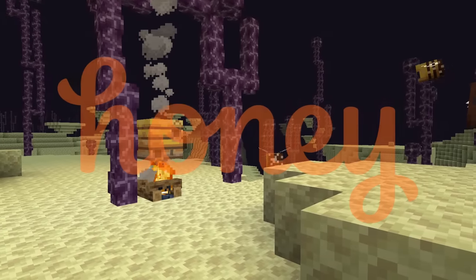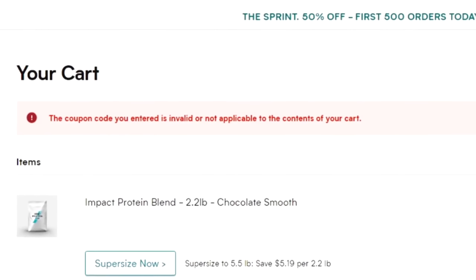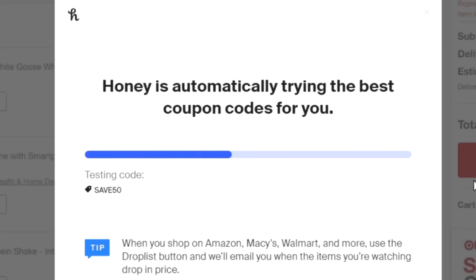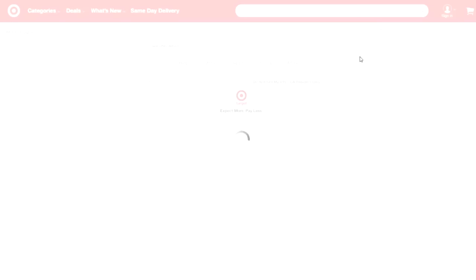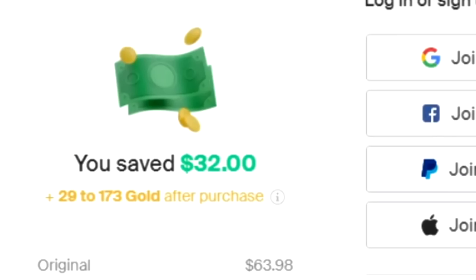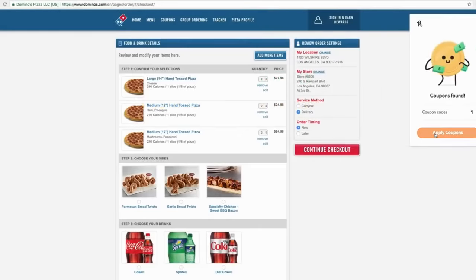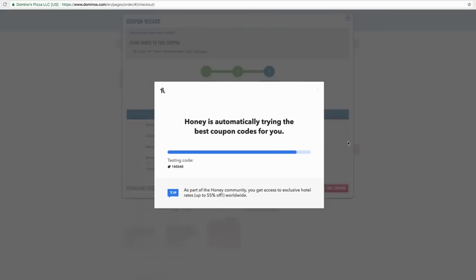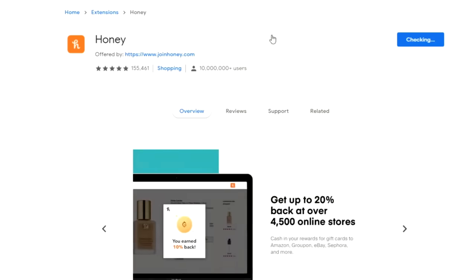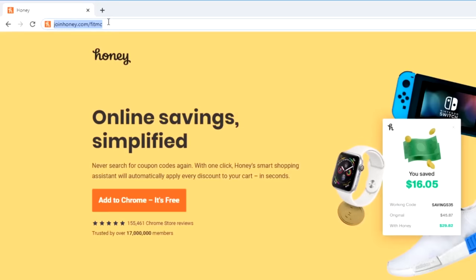Before we delve into this mystery, I'd like to thank Honey for sponsoring today's video. Online shopping is meant to be easy, so why is finding coupon codes that actually work so hard? With Honey, it doesn't have to be. Honey is the free online shopping tool that helps you find promo codes and applies them to your shopping cart automatically. When you're checking out on websites such as Target, Walmart, and other online retailers, a little box will drop down — click Apply Coupons and it scans the internet for promo codes, and boom, you just saved money. Honey supports over 30,000 stores online. It doesn't cost anything, finds coupons with a click, and also works with PayPal and Venmo. Get Honey for free at joinhoney.com/fitmc.